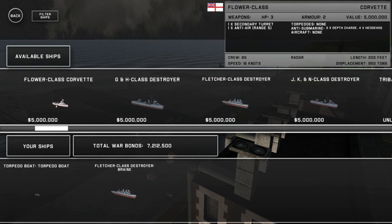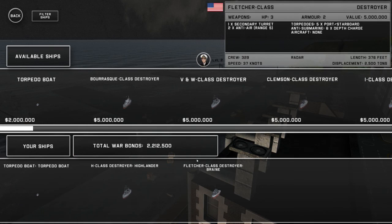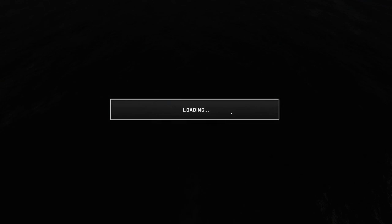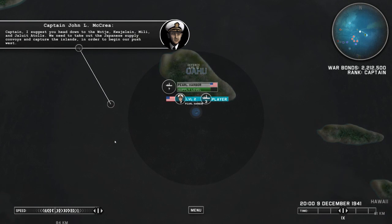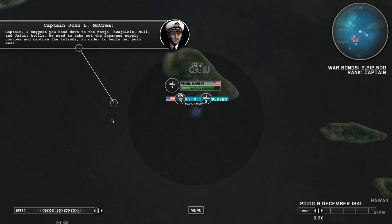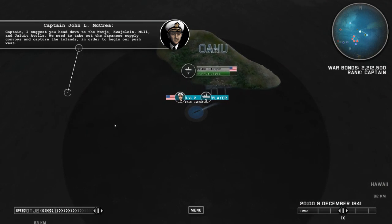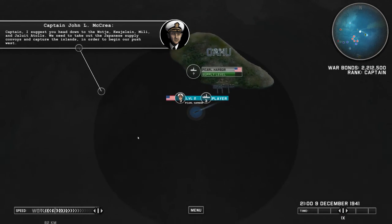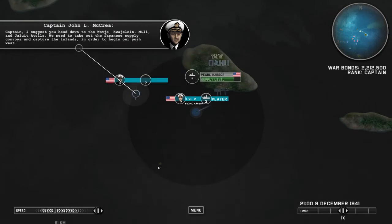Flower class Corvette — this one has a secondary turret, one anti-air, torpedoes none, anti-submarine with three depth charges, 4x Hedgehog. We're just going to purchase one more and continue. So I should have three ships now — I do. We need to take out the Japanese supply convoys and capture the islands to begin our push to the west. I suggest you head down to Waji, Kwajalein, Mili, and Jalut Atoll. So these are the islands — in this direction I shall go.